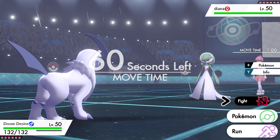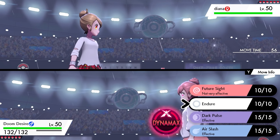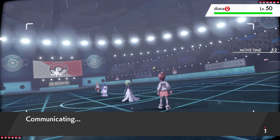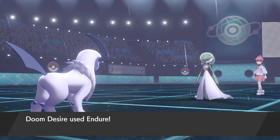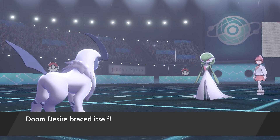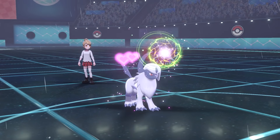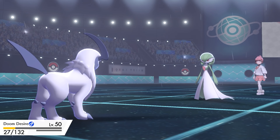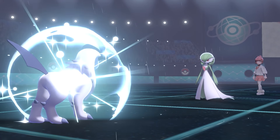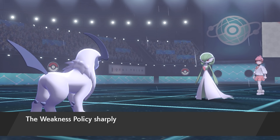Gardevoir went for Psychic — a really good swap, Absol took no damage. Absol's moveset: Future Sight, Endure, Dark Pulse, Air Slash, and Weakness Policy. I thought this was a great time to go for Endure, get the Weakness Policy to activate, then hit hard with Dark Pulse. Gardevoir used Draining Kiss, putting me down to 1 HP — perfect. Now my Weakness Policy activates.